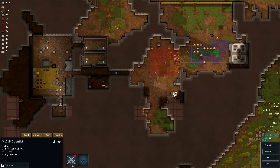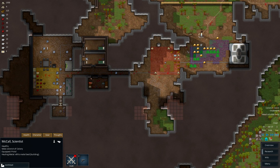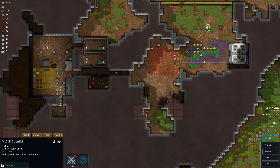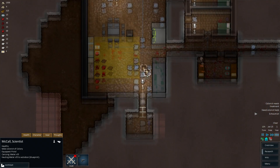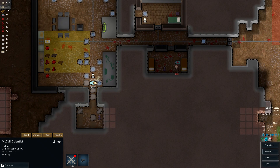Find the metal. There's metal right here! What are you doing, you tired? Good lord. Oh, he's sleeping on the floor. Alright, well I guess you're allowed to do that.